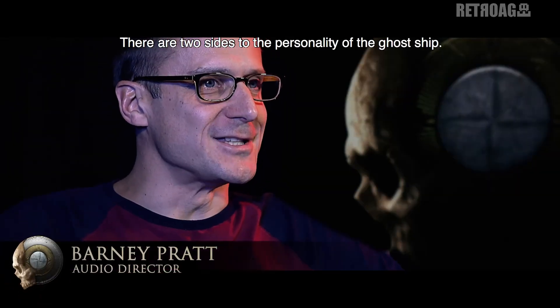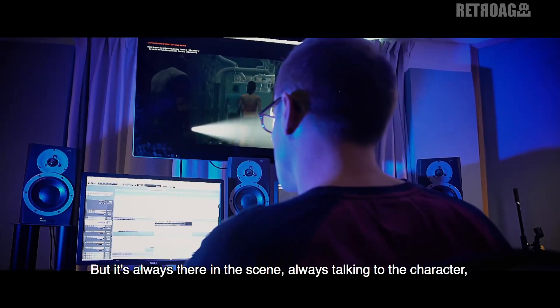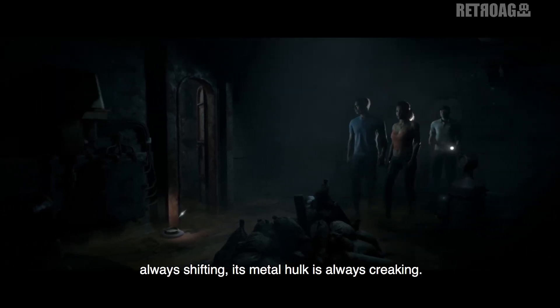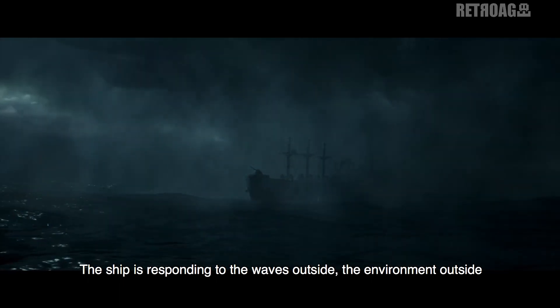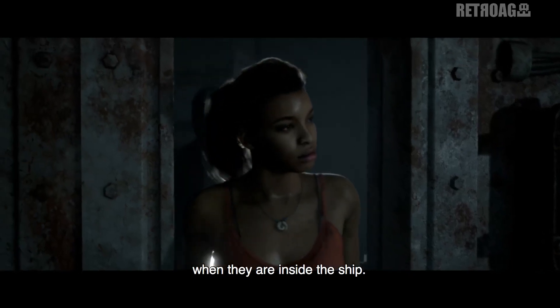There are two sides to the personality of the Ghost Ship. Sometimes it's a malevolent force, other times it's a neutral force. But it's always there in the scene and always talking to the character. It's always shifting. Its metal hulk is always creaking. The ship's always responding to the waves outside, the environment outside. We try and bring this into the environment for the player when they're inside the ship.